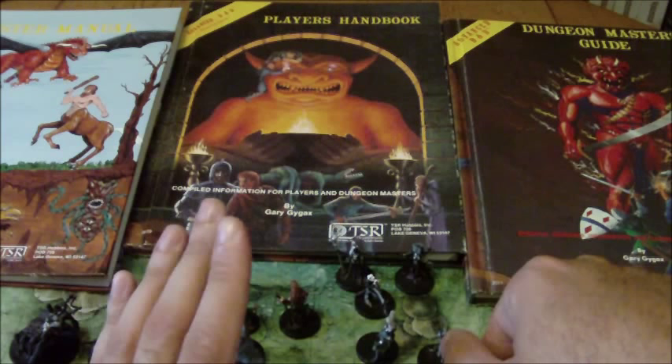Gary Gygax ended his time in California and returned to Wisconsin — where TSR was based — in an attempt to fix the company. He hired a woman named Lorraine Williams to manage the company and began working to remove Kevin Bloom as CEO. The Blooms exercised stock options to increase their shares, then sold their shares in TSR to Lorraine Williams in October of 1985. Gary Gygax, I believe, took them to court to stop this from happening but was unsuccessful.